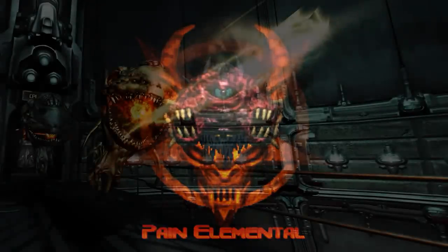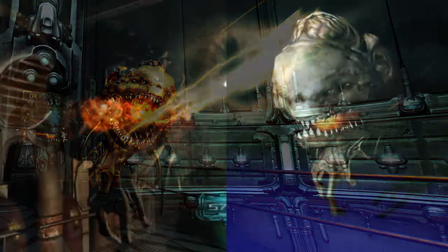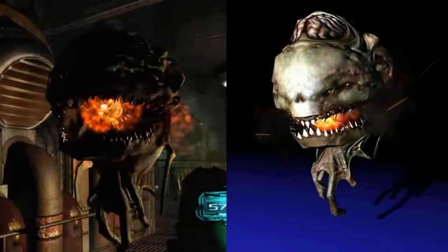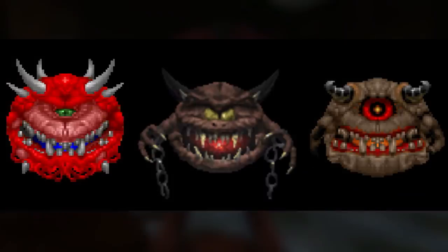This would allow it to spawn more lost souls more frequently. The Cacodemon would undergo another design change in Doom 3. The skin color was now different, along with having a wider mouth, multiple green eyes, and some tentacles on its lower body. The top part of its head had an exposed brain, and it also flew across the map quickly, unlike the original Cacodemon that just floated. This version of the Cacodemon was originally going to spit lost souls as well, and it looked similar to the Pain Elemental from Doom 2, so it's possible it could have been a hybrid of two monsters at some point.